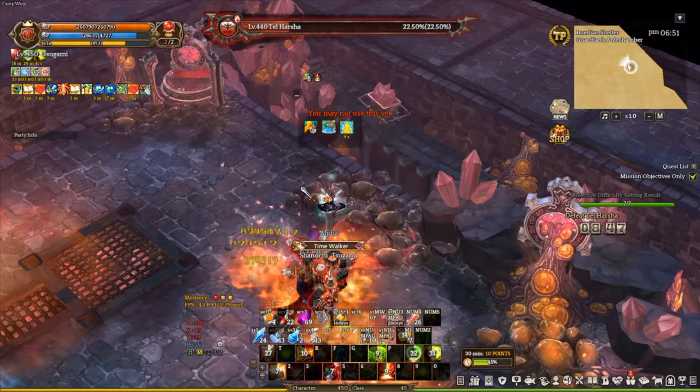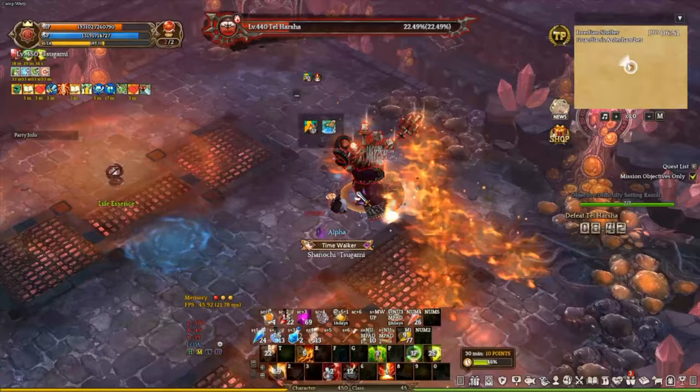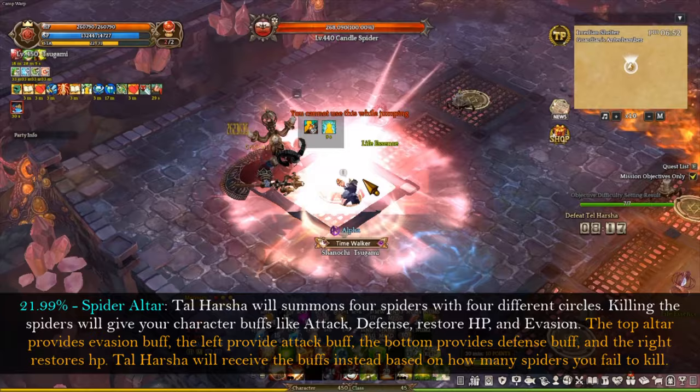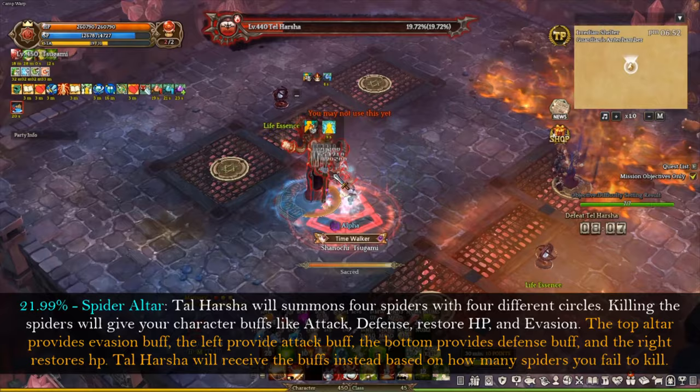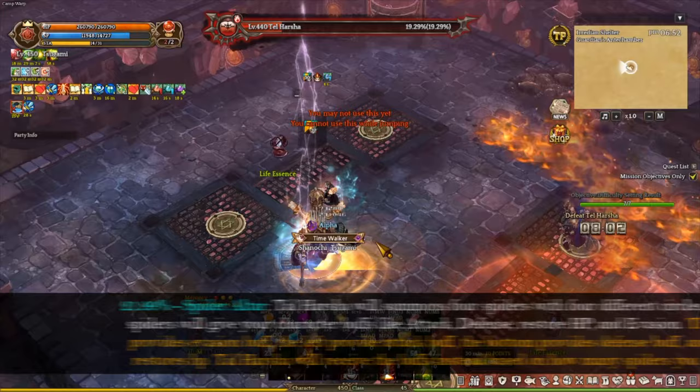I also want to point out that the meteor shower is now marked with an X marker, so it has a bigger range. It's going to deal more damage if you stand between two meteor showers, so keep that in mind. The spider altar will spawn again at 21.99%. This boss really loves the spider altar — I've never seen any boss use the same mechanic over and over again like this. It's a little tricky in the beginning, but it gets quite annoying doing the same mechanic over and over.